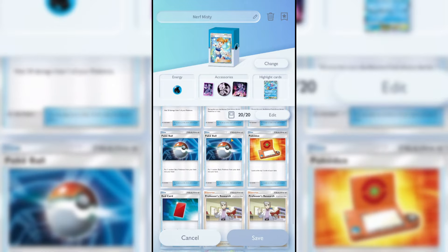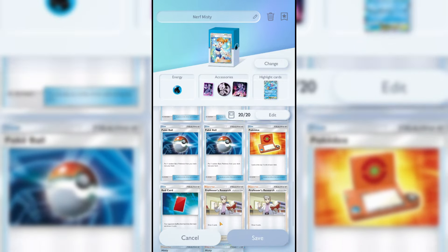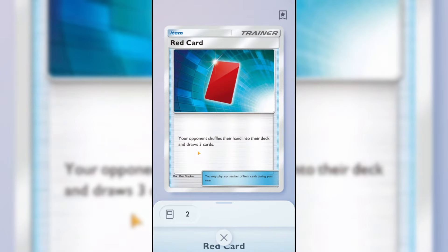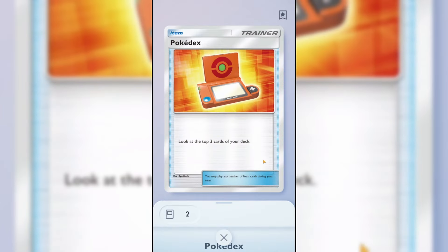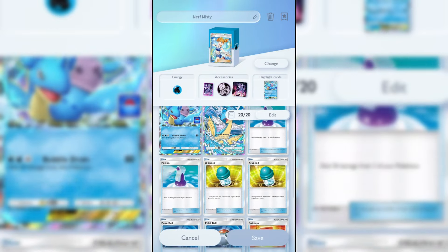The trainer cards are pretty standard — potions, X Speed, Pokéballs, and Professor's Research. The one-ofs that might be out of the norm are Red Card and Pokédex. Red Card is great as a one-of: if your opponent has a big hand, you can totally screw up their game plan. Pokédex seemed bad at first, but looking at the top three cards of your deck is actually very useful for navigating your game plan.